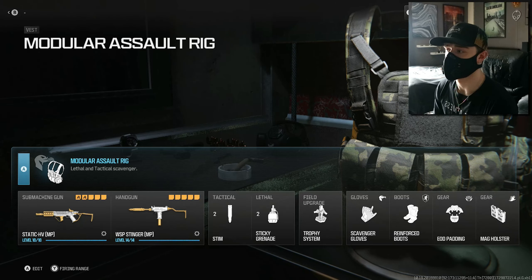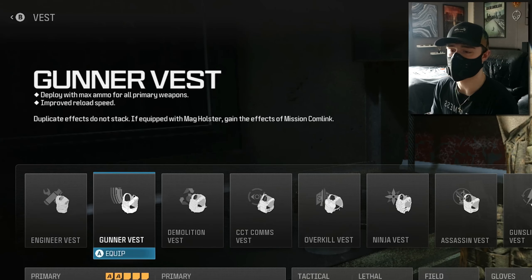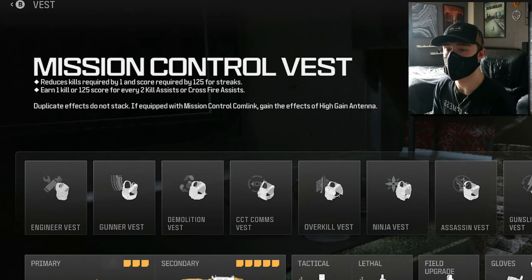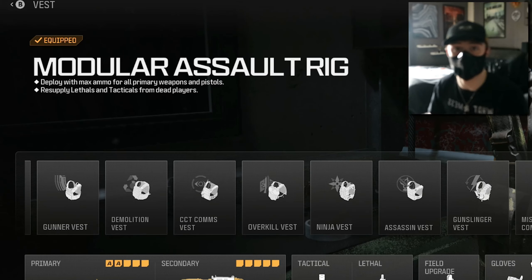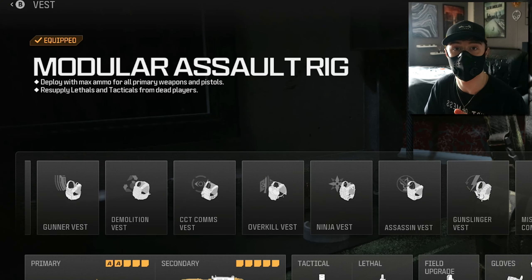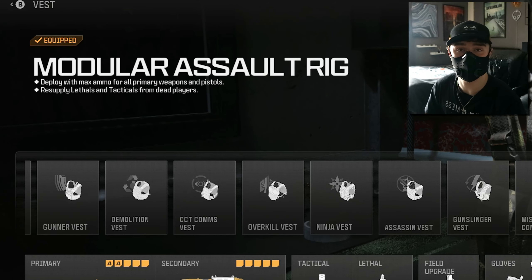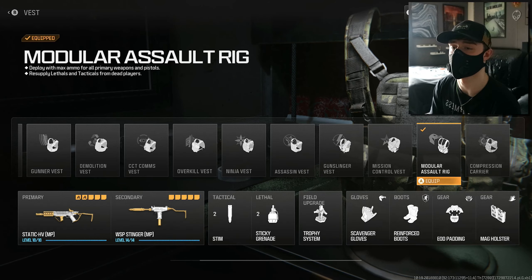First thing we're running is the vest as the Modular Assault Rig. This is going to allow us to keep our primary and secondary, instead of switching to the Gunner Vest which forces two primaries and doesn't allow two pieces of gear. With the Modular Assault Rig we get to deploy with the maximum ammo for all of our weapons — which is useful because this gun runs out of ammo pretty quickly. It also lets us resupply lethals and tacticals from dead players.